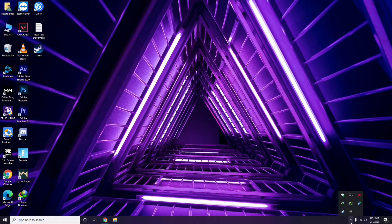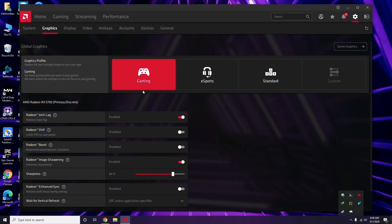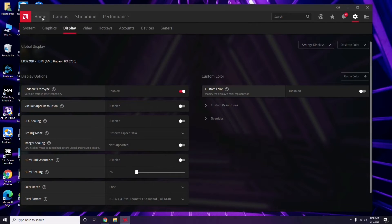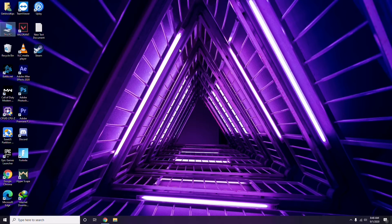Apart from that, you can also update via your GPU software. In my case I'm using Radeon, so I click there, go to System, then Graphics, and I get the update option. Updating the graphic drivers can fix the issue in most cases, so this is the first thing you should do.